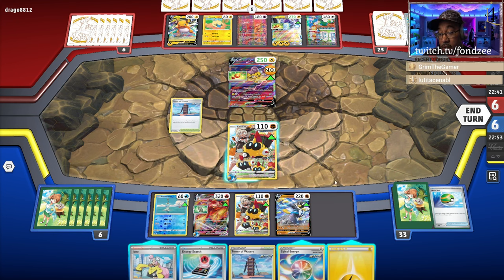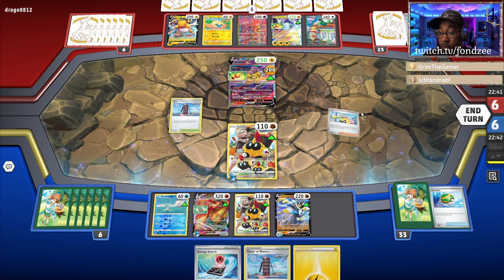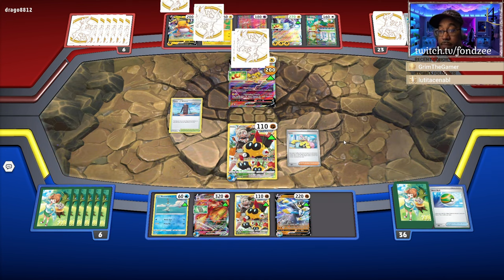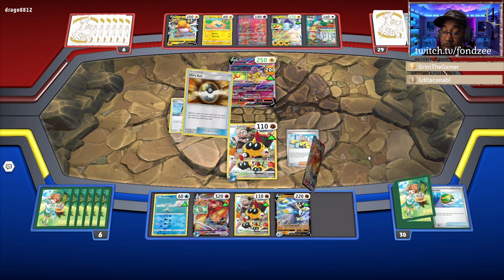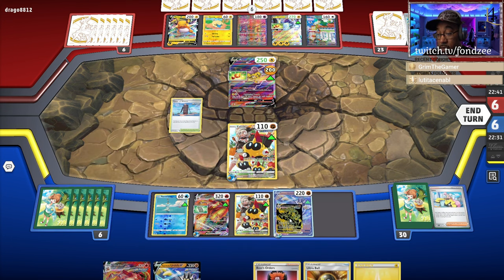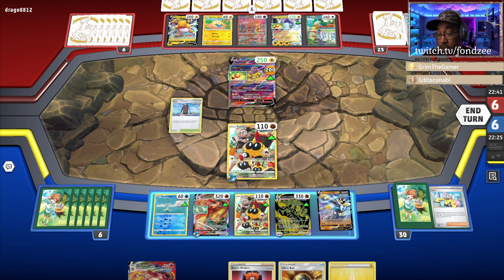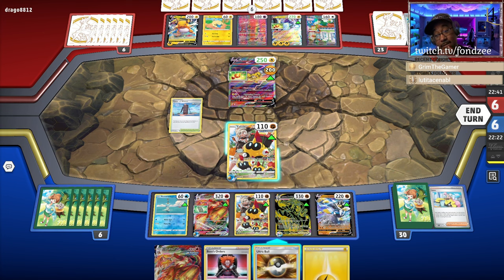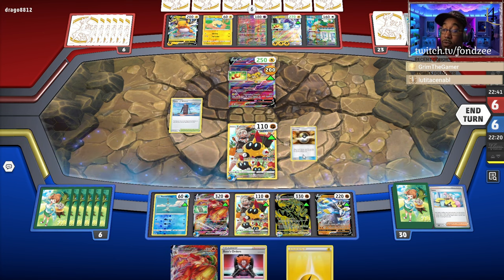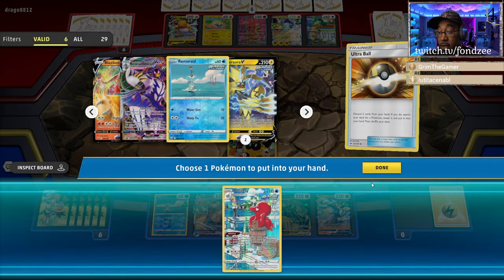Didn't get a Boss. We'll put the Spiral Energy here and I don't know — I still got 30 cards in my deck, this is ridiculous. Okay, we'll do this — we'll Ultra Ball away the Blaziken and this. Get my Remoraid and my Artillery out, like that. I don't think I need anything but we'll use it.